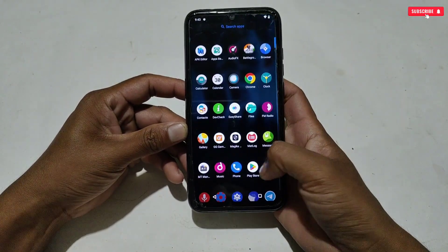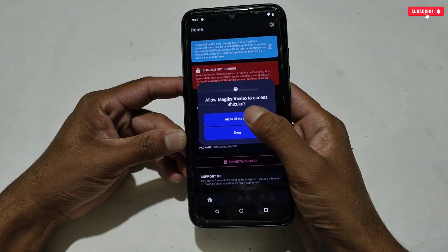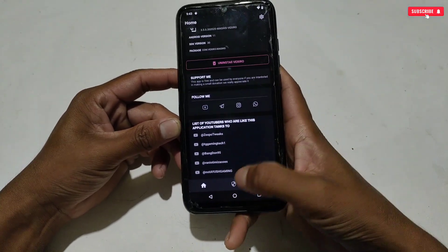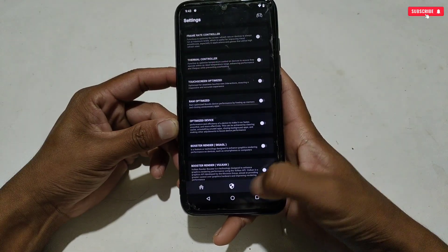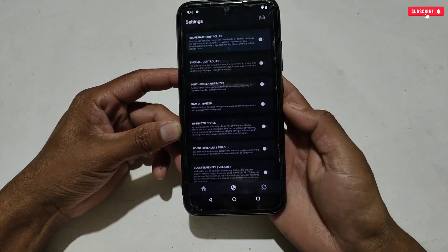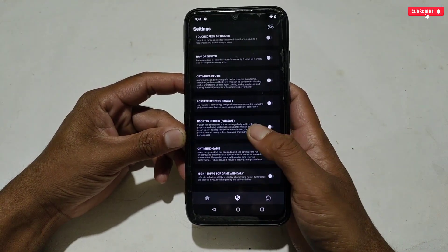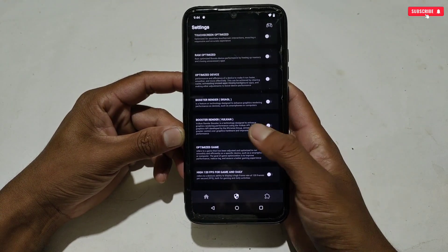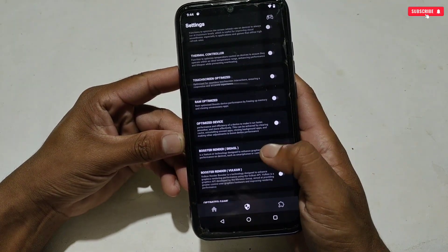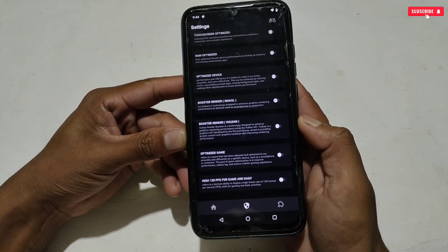Now that Shizuku is running, open Vexero Magisk Manager again. Shizuku will ask to allow permissions for the app — simply allow them. You can now access the app. Some gaming tweaks are available, like frame rate controller, thermal controller, touchscreen optimizer, device high FPS gaming, and more. You can activate these tweaks according to your needs, but for now we will go directly to the module flashing process.